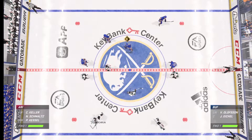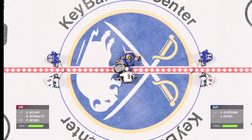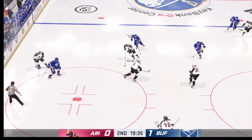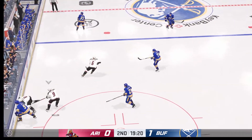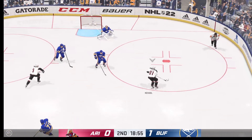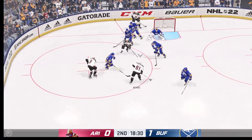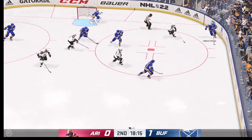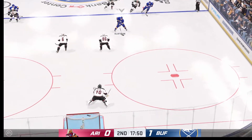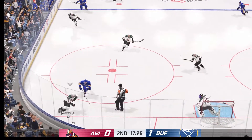Let's see what period two has in store for us as they are about to drop the puck. Buffalo wants it. Miller's got it in the offensive zone — quick pass to Schmaltz, grabbed along the board by Keller. Takes it across the blue line — here's a shot, great save by Dell. Right in front with the shot — oh, what a save! Here's a short pass to Olofsson, they go on the attack through center, and he loses possession of the puck after trying to make one too many moves.